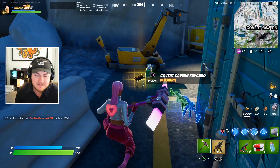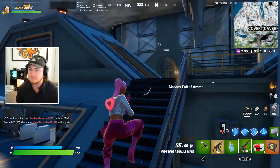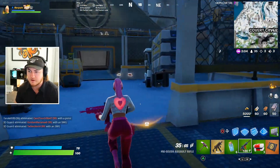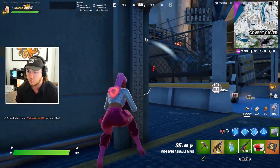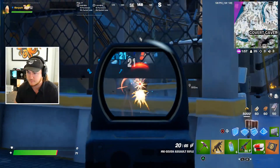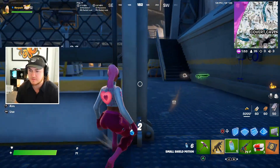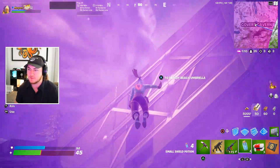There is Gunner's Mythic Stinger SMG, which we are definitely picking up — this thing is probably going to be super OP. We also have the Covert Canyon key card, which is really exciting since a lot of people enjoy the vault and key card mechanic. Now we just have to find where the vault is. An IO guard literally did more damage to me than the boss did!